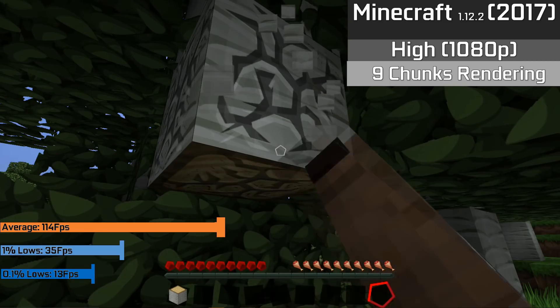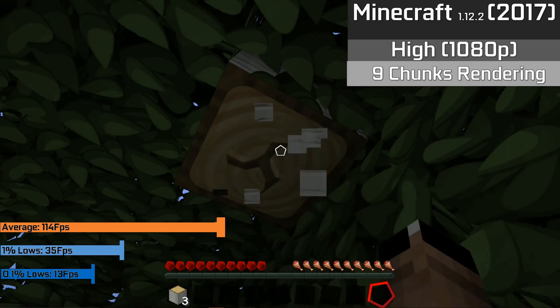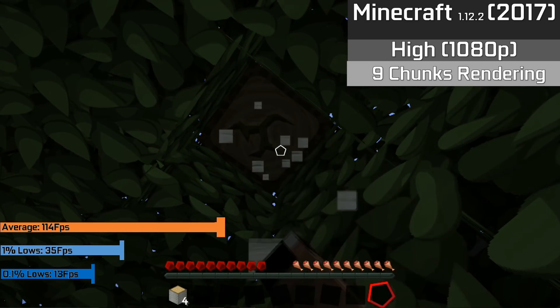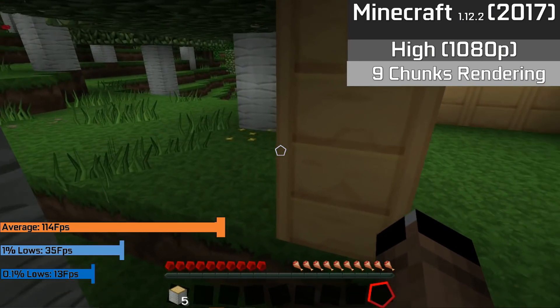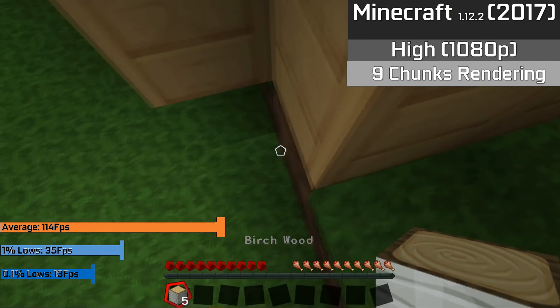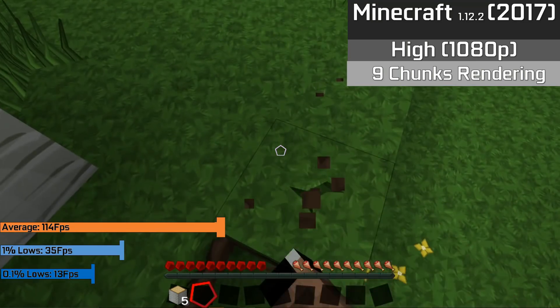I had Minecraft running on the PC in 1080p with high settings selected, and we averaged a nice 114FPS, so I can't really complain when a game is running at 1080p with over 100FPS on average. The game could drop some frames during loading, but this is more of a fault with the CPU rather than an issue with the GPU.